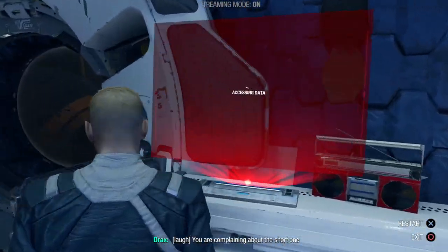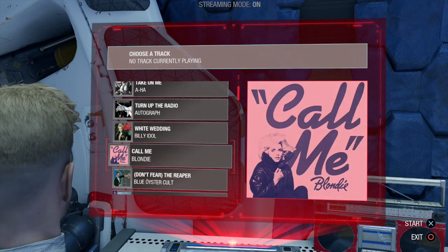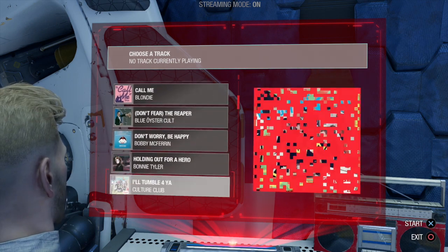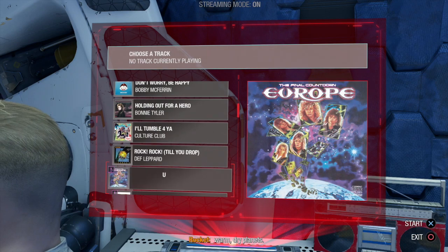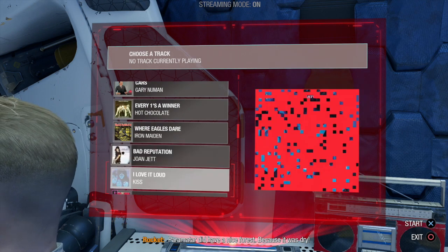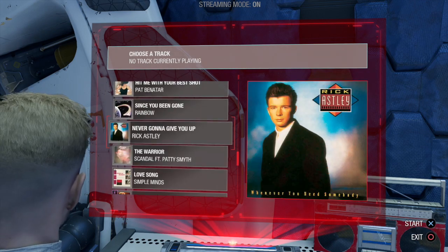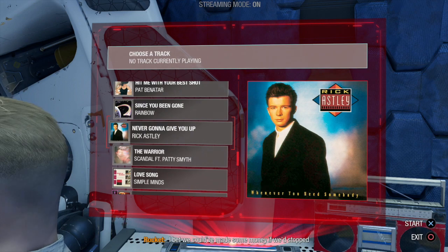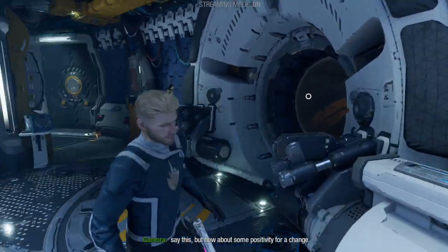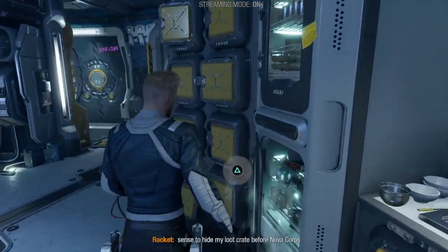Peter discovers the music player on the ship — Blondie, Billy Idol, Bonnie Tyler, Culture Club, Def Leppard, Europe, Iron Maiden, Kiss, Pat Benatar, Rick Astley... wait, Rick Astley — he just got Rick Rolled! He's not going to pay to play any of it because of copyright issues.